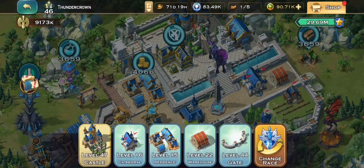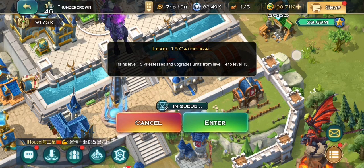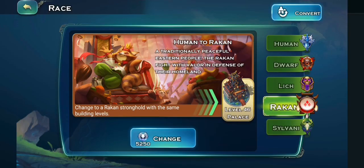Then we queue up the cathedral building. The level 16 priestesses are the equal unit of turtles and wyrms. So we will just go back to Rakan.